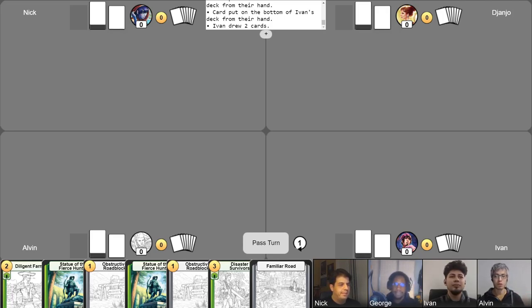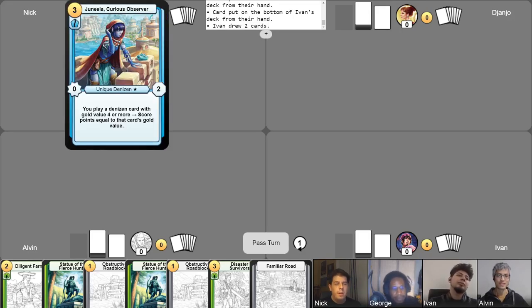Before we start, we'll go around the table and each of us will tell the viewers which champion they're using and a brief description of their deck. Let's go ahead and start with Nick. I am playing Junila, who wants me to gain points by playing large denizens. If I play cost four or more, I gain points equal to that. So my strategy will be to gain lots of gold, play lots of expensive things, and hope to win.